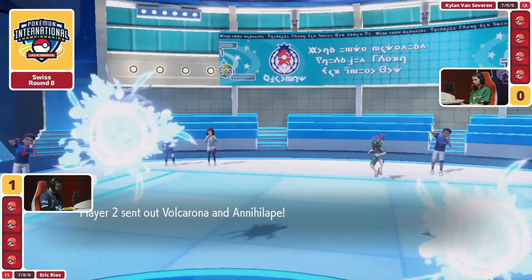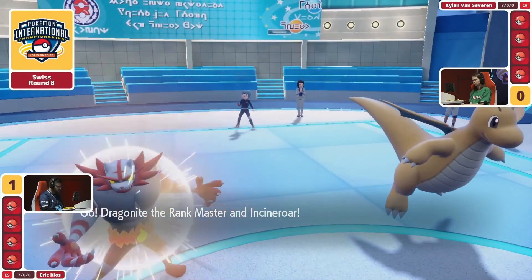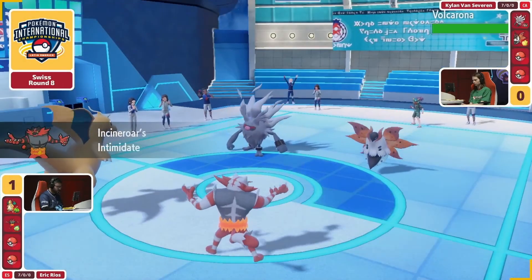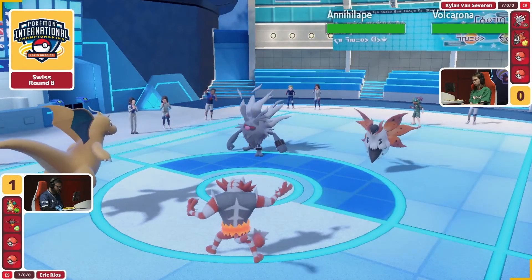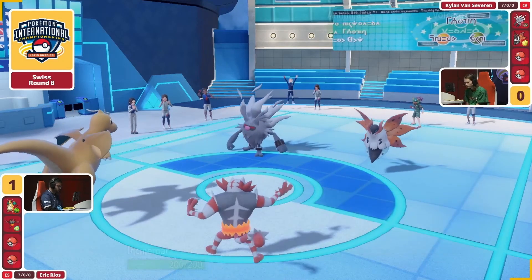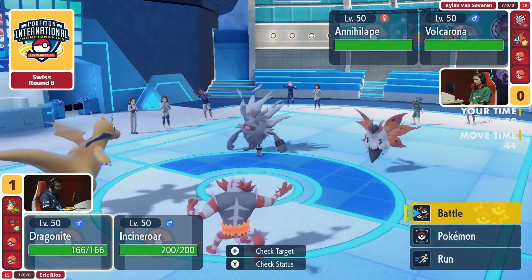If you're going to bring the Dondozo, it feels better to commit fully to the Dondozo-Tatsugiri as a pair rather than trying to fulfill this Dondozo's role as a solo Dondozo in a matchup where it doesn't actually work. The other thing would be going with the Annihilape — this is a Pokémon we didn't get to see in Game 1, but it feels really good right now. It does have plus one in its attack because of Defiant, but we have the Mirror Herb proc — and it's not going to be plus one on Incineroar, it's going to be plus two.